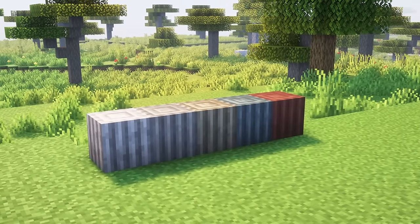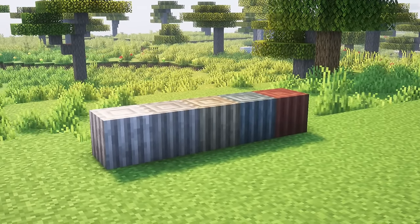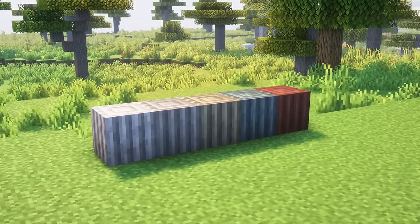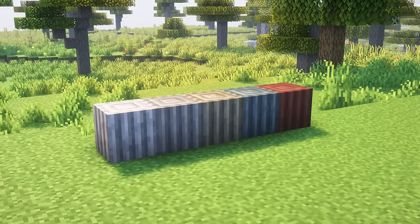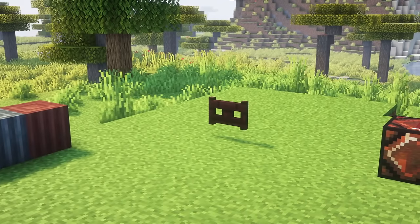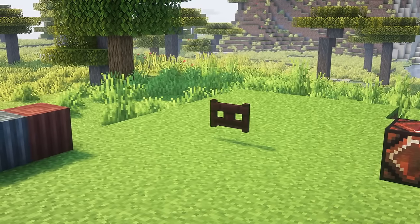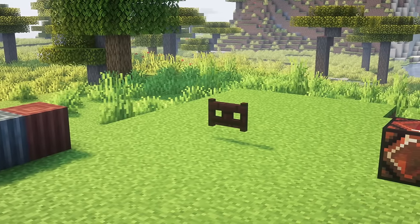Brick, chiseled brick and pillar variants are available for all types of stone added by vanilla and Quark. The brick types come in slab, stair and wall variants, and the chiseled brick types look different for each type of stone. A fence gate made of nether bricks is crafted with nether brick blocks in the place of planks and nether brick fences in the place of sticks. The recipe outputs two.